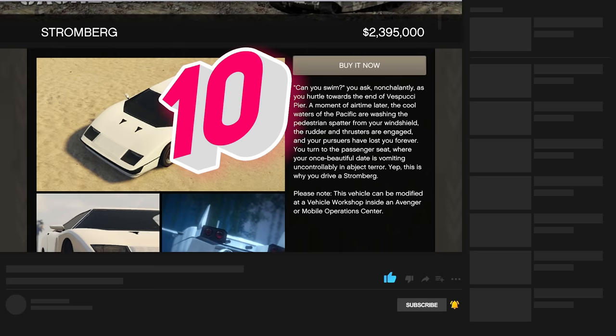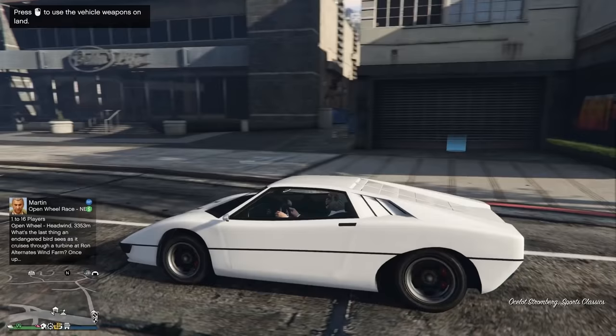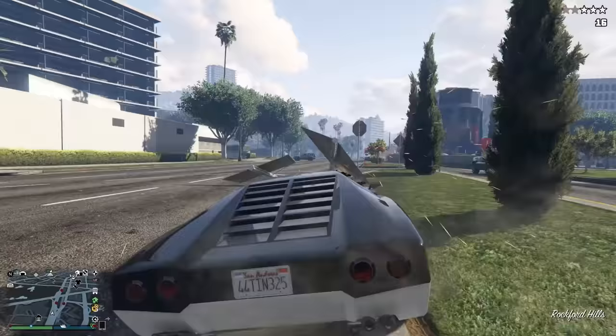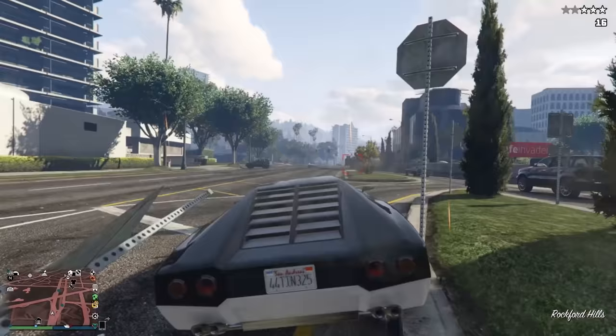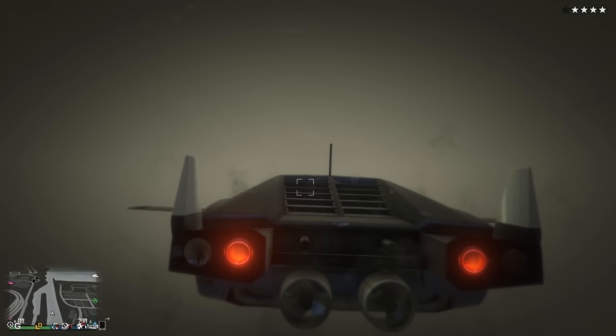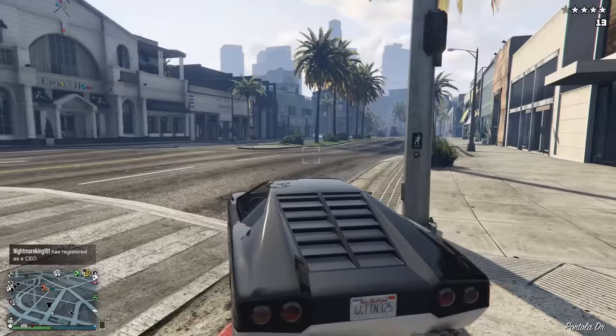Coming in at number 10, we've got the Stromberg. This is one of the most underrated vehicles in the game, and a vehicle you definitely want to buy for a few good reasons. The first and most obvious one is that this isn't just a car — it's a submarine as well. Yes, the Stromberg can go underwater, which in most situations isn't something you're actually going to use, but if you get creative you can find some really great uses for it.